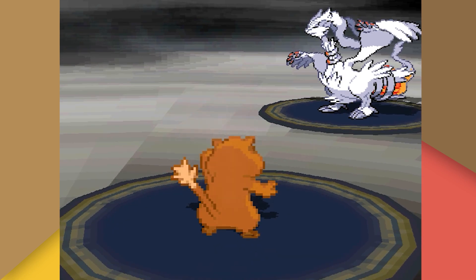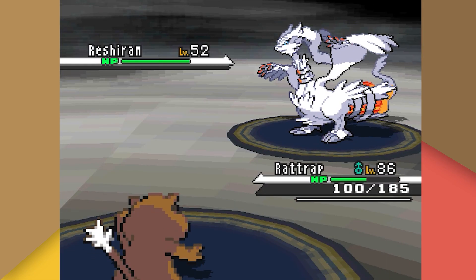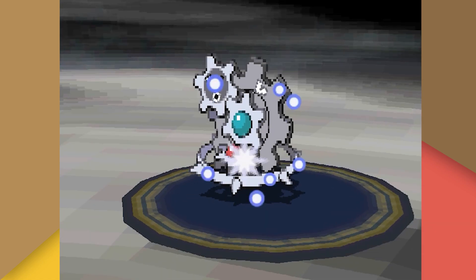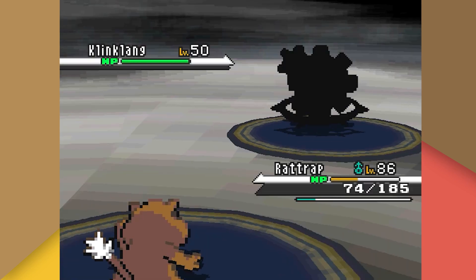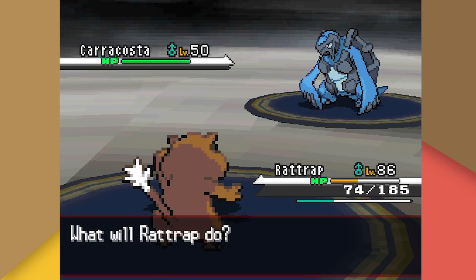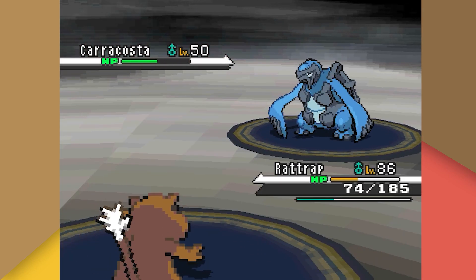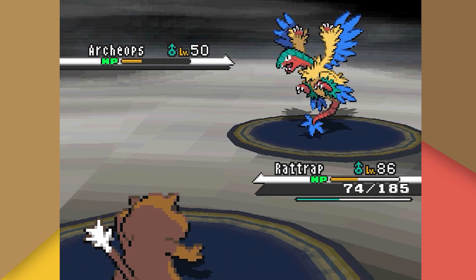We immediately put Reshiram to sleep with Hypnosis and stack Workup twice before it wakes and drops a Fusion Flare for about half our health. We one-shot with Return on the next turn. N's Klinklang is actually his Zoroark in disguise, which we one-shot easily with Return. The real Klinklang proves just as fragile. His Vanilluxe — one of the best Pokemon ever — is sadly knocked to the ground. His Carracosta has Sturdy, so we put it to sleep, proc Sturdy with Return, N heals, and we finish it off. His Archeops falls to one last Return.